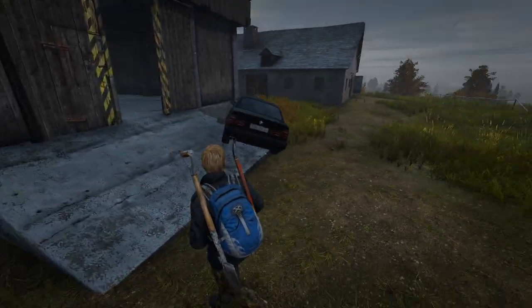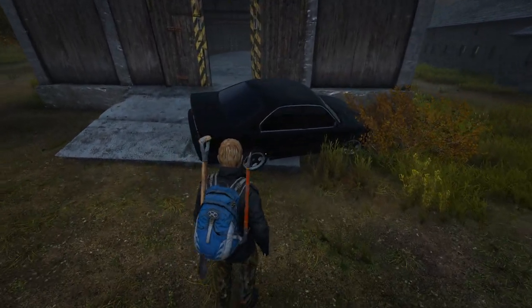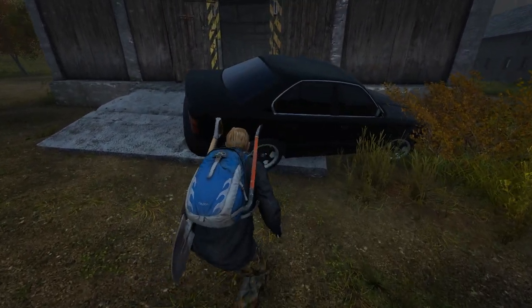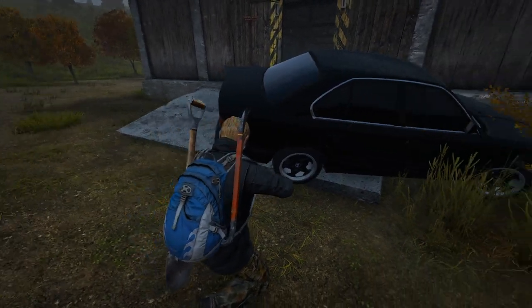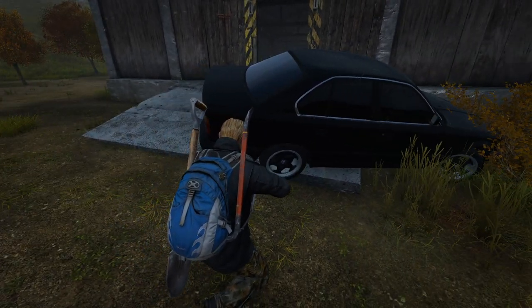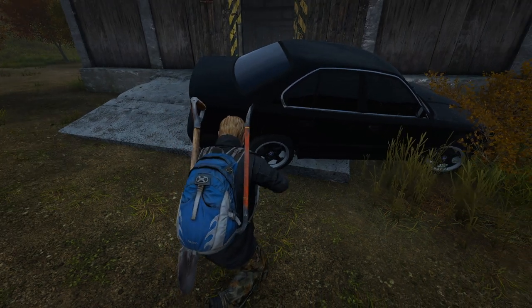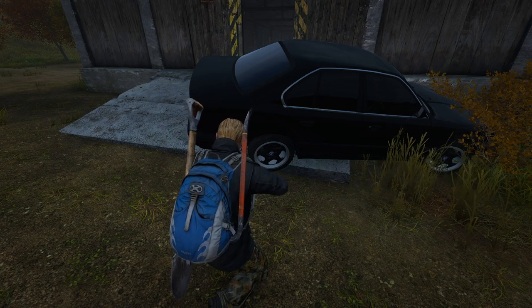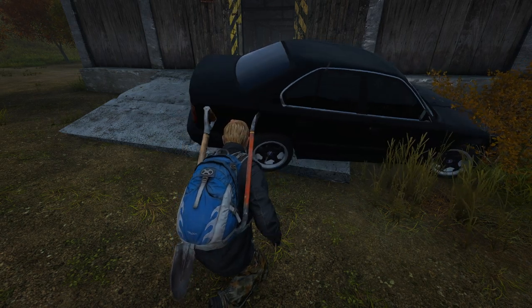As you may or may not know, the vehicle physics in DayZ Standalone are — let's just say — interesting. So this next mod certainly comes in handy if something bad happens. This is the Flip Transport mod and it does exactly what it says on the tin: it allows you to flip your vehicle if it mysteriously ends up on its roof. And yes, this does happen a lot. All you need is a wrench in your hands, look at a wheel of the vehicle, and voila — your vehicle should flip back onto its wheels.